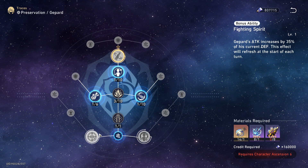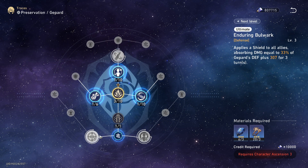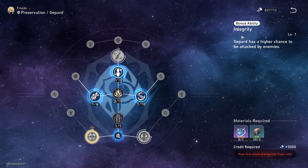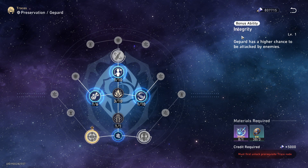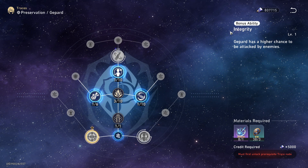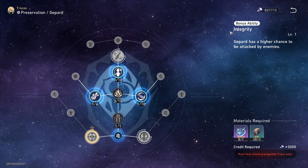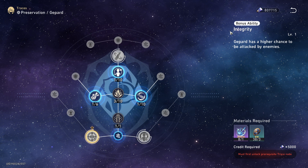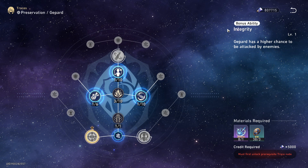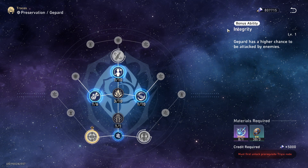His abilities unfortunately are useless, and one ability particularly ruins your account and that is Integrity — if you're pairing it with a Clara team. So unless you really know what you're doing, you should not activate Integrity, unless you are using it with a Steele team. Integrity will be your first priority if you don't plan to use Jepard for a Clara team.